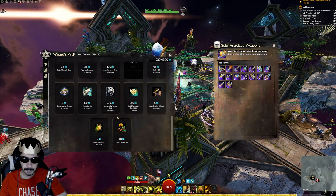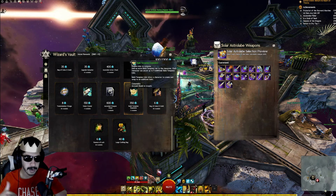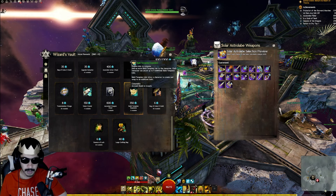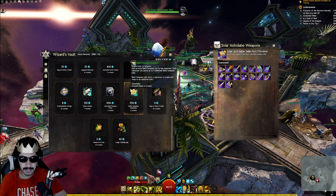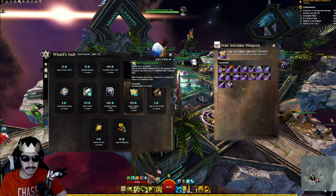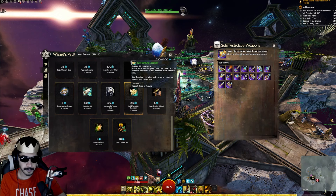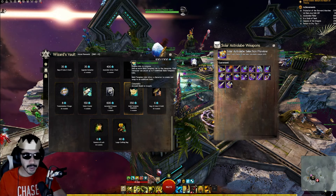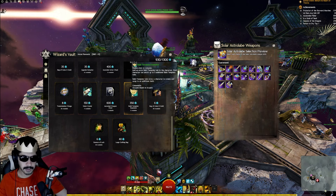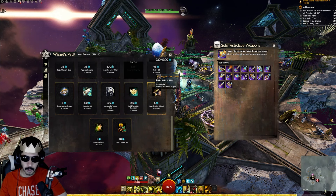Next I'd suggest build templates, though this is more of a long-term purchase — not something new players need immediately. Build templates let you store multiple builds for your character, so if you want to try different specializations you can just click a template and it instantly loads a full build for you, rather than manually swapping traits every time. Useful later in the game.